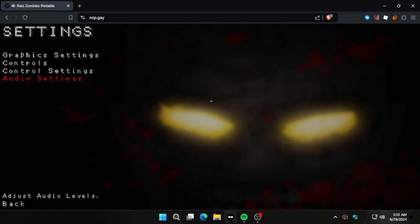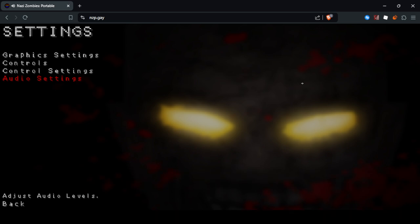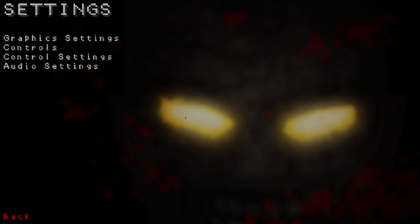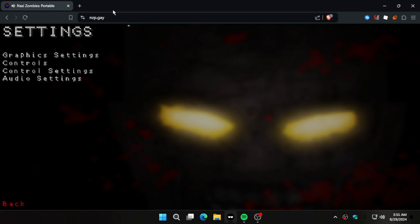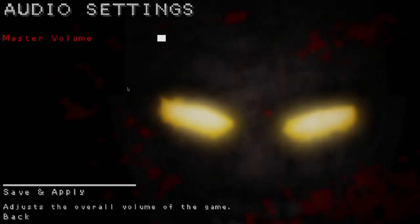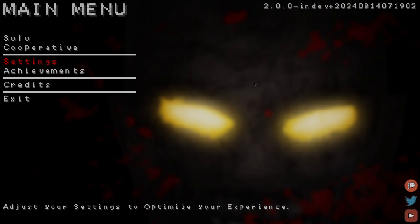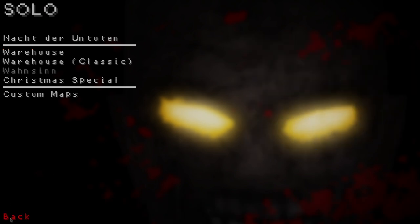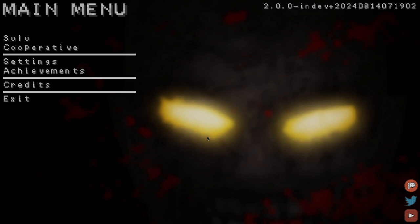nzp.game — that is the URL to play the game in your browser. Full-screen your browser and you can play it right there. For my PC it doesn't perform as well as downloading it, but the option is there. I'd recommend downloading it for better performance. Anyway, I think that'll run close to 10 minutes. If you enjoyed this video, leave a like and subscribe, and I'll catch you guys in the next video — peace.